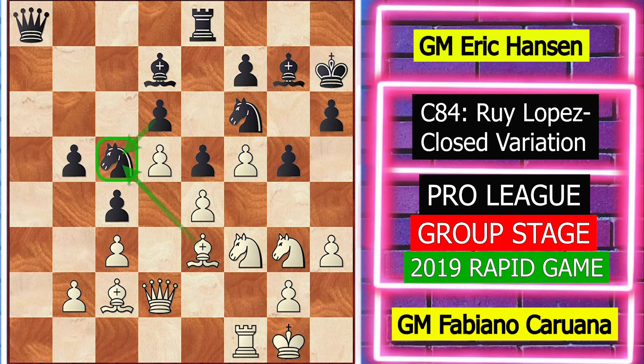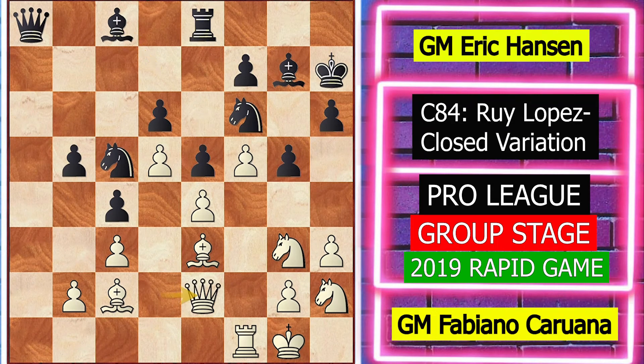White played knight h2, missing the idea of bishop takes c5. The idea of knight h2 is that since the knight is not doing much on f3, Caruana wants to reroute it via g4. Black played bishop c8, which is a serious mistake. Instead, the best move is rook c8 because it avoids the doubling of pawns. But he played bishop c8. White returned the favor and played queen e2, again missing bishop takes c5.